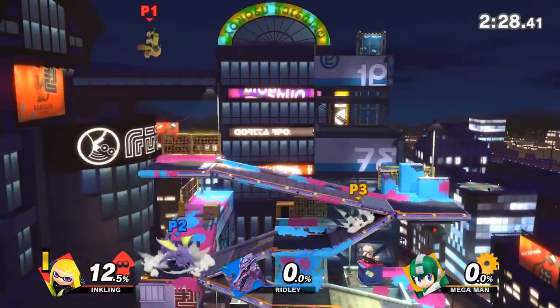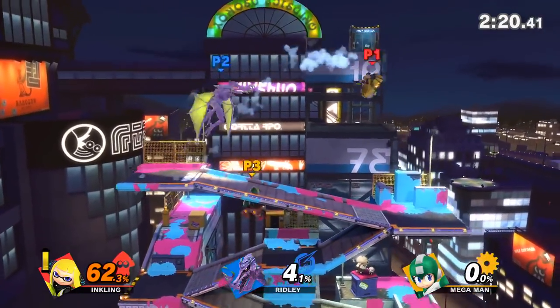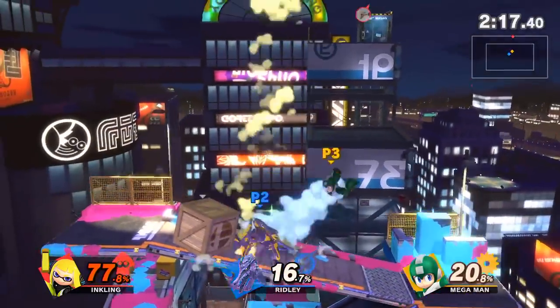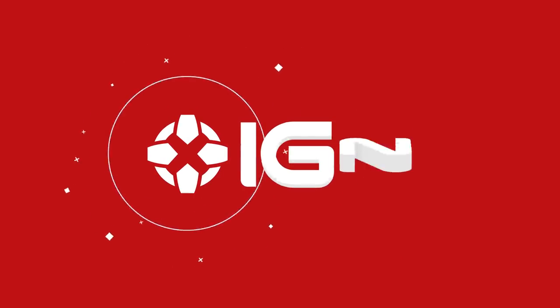Between more floaty characters versus tight and heavy characters — like Fox compared to, say, Charizard — what kind do you prefer? I'm usually either very fast or very slow — I like Ike and Ganondorf, but I also like Sheik and Link. Let us know in the comments if you prefer more floaty or less floaty, and if you're going to use Dark Samus or regular Samus, Richter or Simon Belmont, Chrom or Roy. That's all we have for you for this week's Smash Updates. Tune in next week for more. Thanks for watching, and for everything else Smash, keep it here at IGN. See ya!